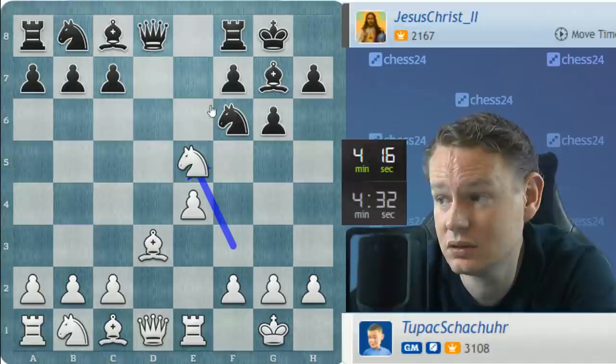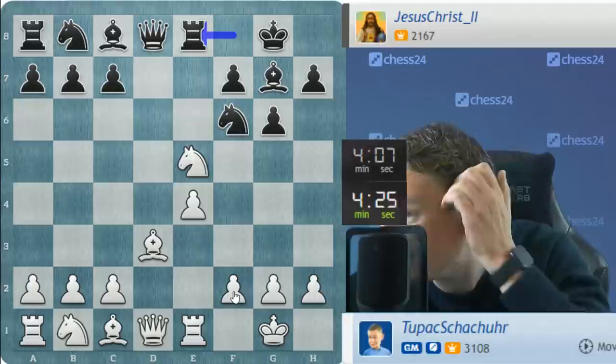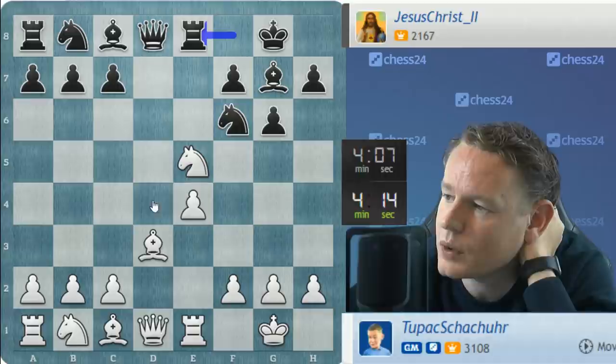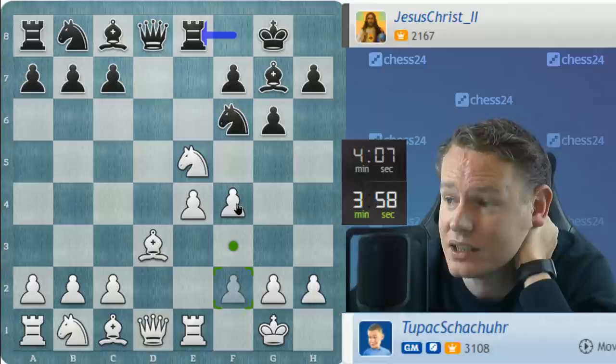Now, this reminds me of the famous game where somebody took a poison pawn on e5 and then lost a lot of time trying to hang on to that pawn, then got checkmated. But it was a pawn. Now, I'm considering if I should defend my knight with pawn to f4. It looks risky — like rook takes e5, or queen d4 check, king h1, rook takes e5, f takes e, knight to g4, with tremendous counterplay.